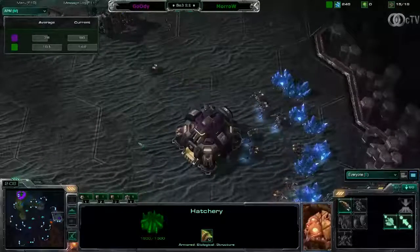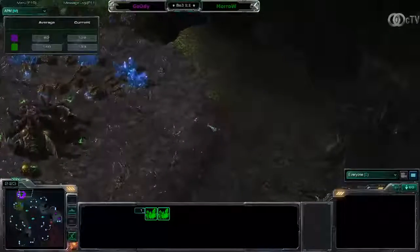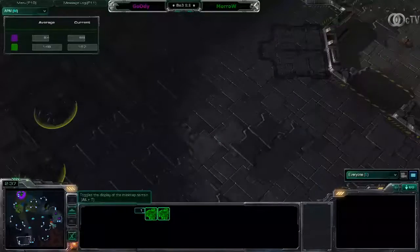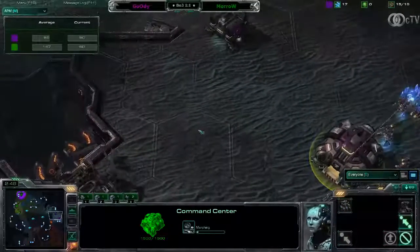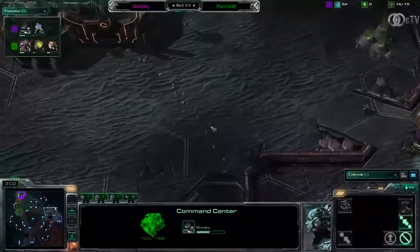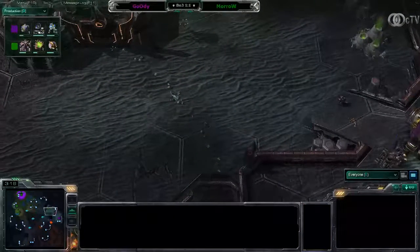This is a 3-player map with three spawning locations: one here, one here, and one in the bottom left. Don't get confused by the top left looking like Lost Temple, the bottom left being Scrap Station-esque or Delta Quadrant-esque with all that metal, and the right location looking like Xel'Naga Caverns or Shakuras Plateau — that's just for style purposes, it doesn't mean anything. We've got the natural expansion pretty close to your main and a wide open entrance.